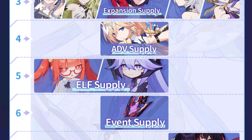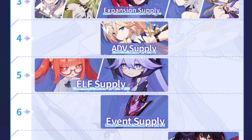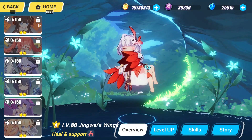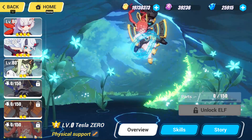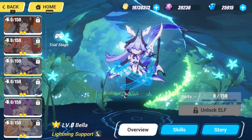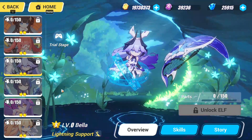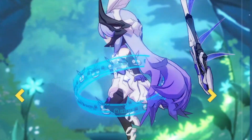Moving on to Elves — Elves are pretty much endgame content for endgame players, as they have little impact on low to mid tier players. Unless you're a collector, pulling for Elves is lower priority, as you'd rather be saving up for a new Valkyrie instead. For those who plan to pull Elves, Tesla Zero will boost your physical teams, while Bella will help out with your Lightning teams. For Bella, there is a newer Lightning Elf called Clion, which outperforms Bella quite straightforwardly, so pulling for Bella is really for collection purposes.